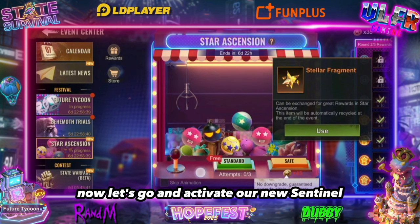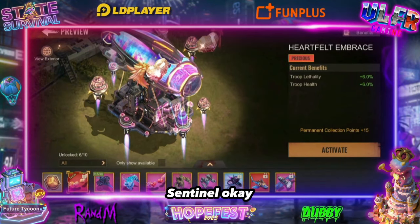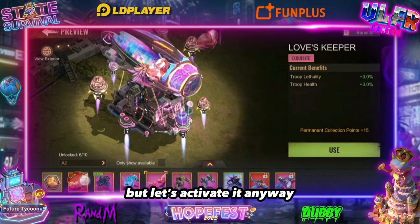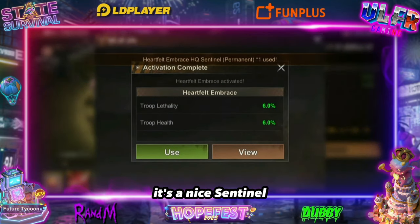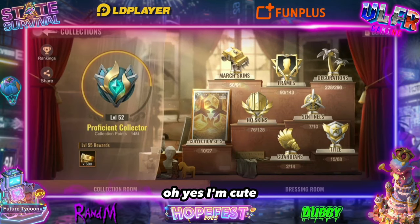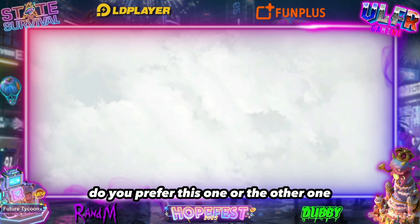Now let's go and activate our new Sentinel. The difference is really subtle, but let's activate it anyway — 6% for 150 euros. It's a nice Sentinel. We activate it and let's see what it looks like.